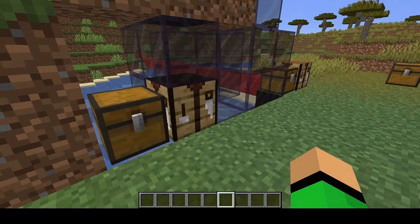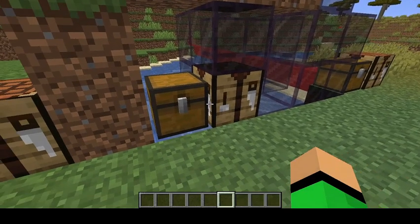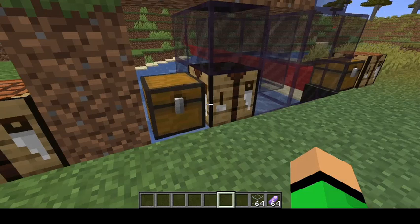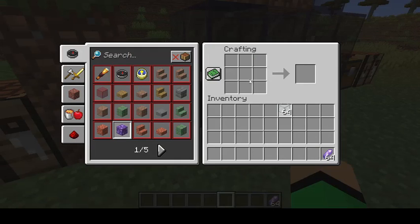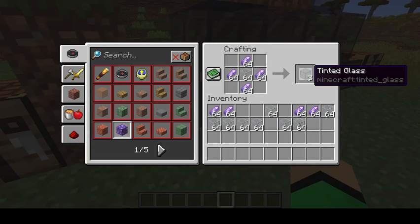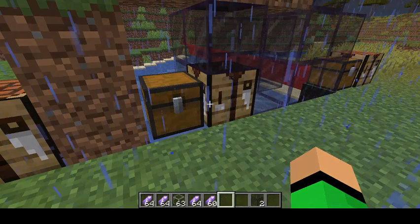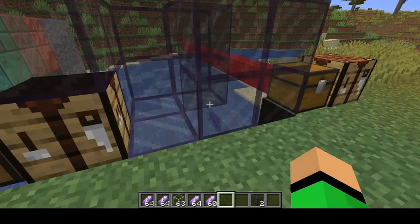There is a brand new block called Tinted Glass. We grab some Amethyst shards and some glass, hop into a crafting table, put the glass in the middle surrounded by Amethyst crystals, and boom — here we have our Tinted Glass. This glass is obtainable even without silk touch: it does not shatter when you break it with your fist in survival.